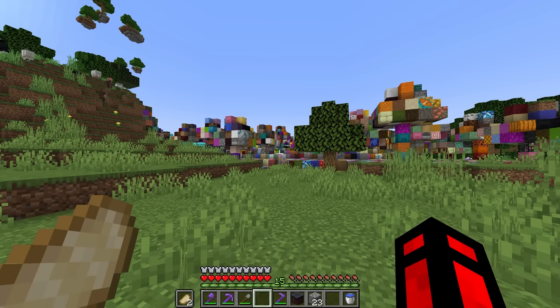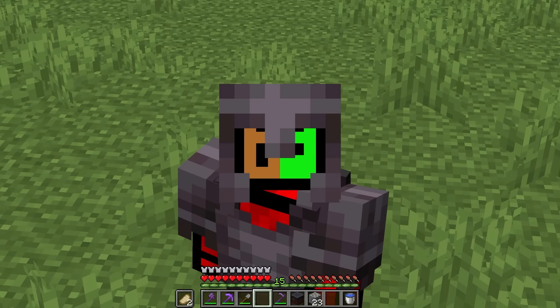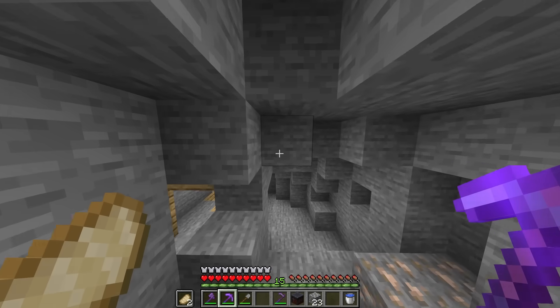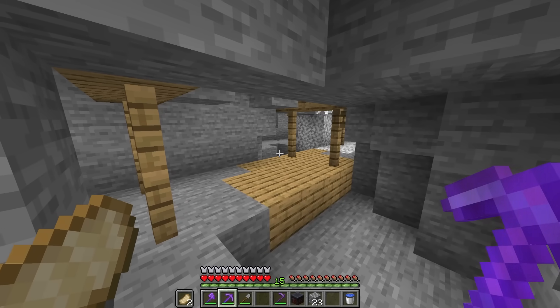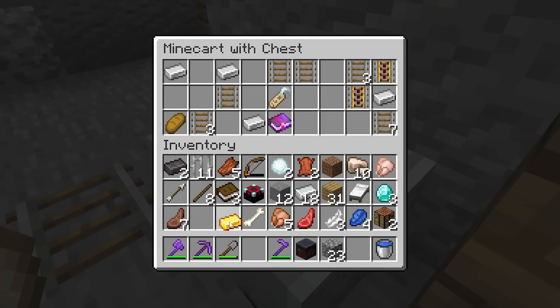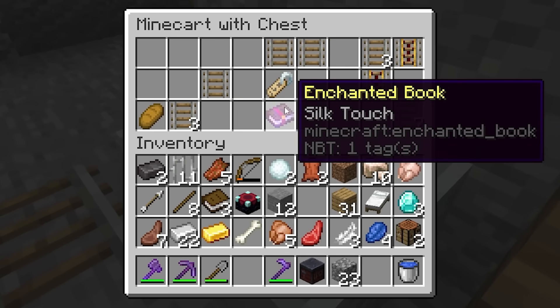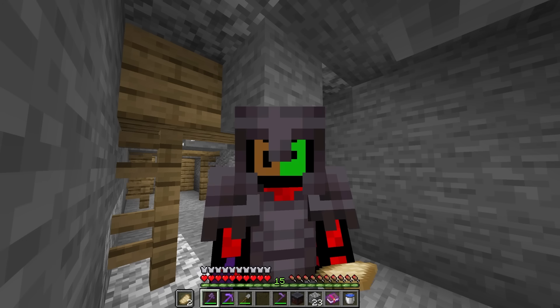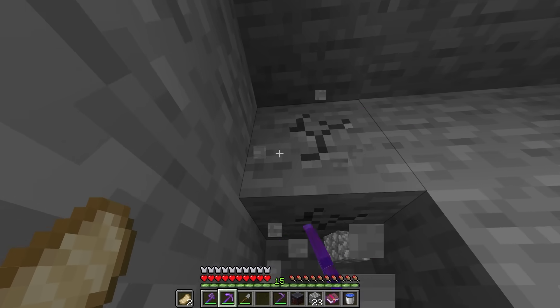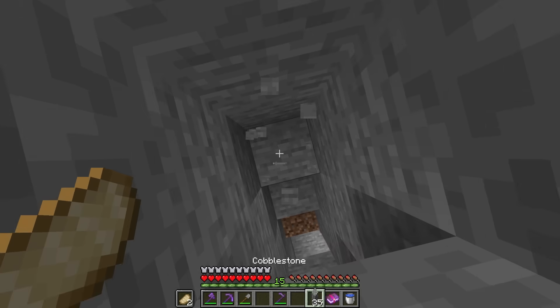Instead of using this randomizer biome right here, we're going to go underground to get some materials so we could go and make a new biome. Hello. That is a mine shaft. There's a mine cart. Some gold, iron. What's this? Silk touch! We could do a lot of good with silk touch. Wait, I just realized we could also go and make another biome with the silk touch. Let's go back up to the surface.